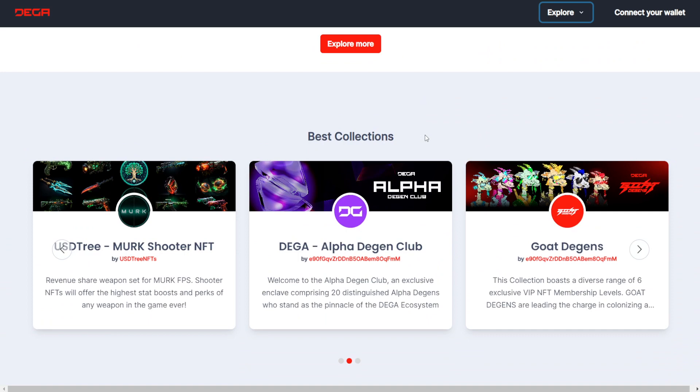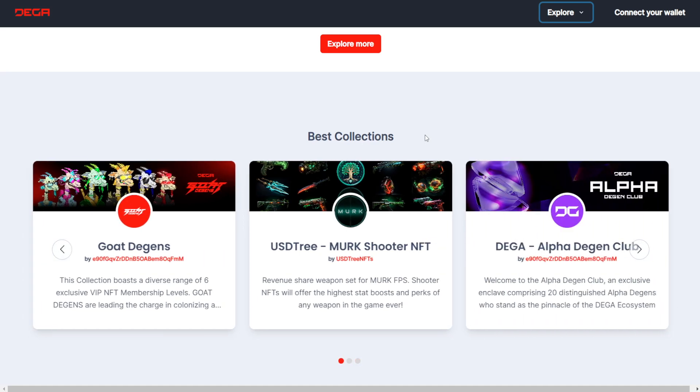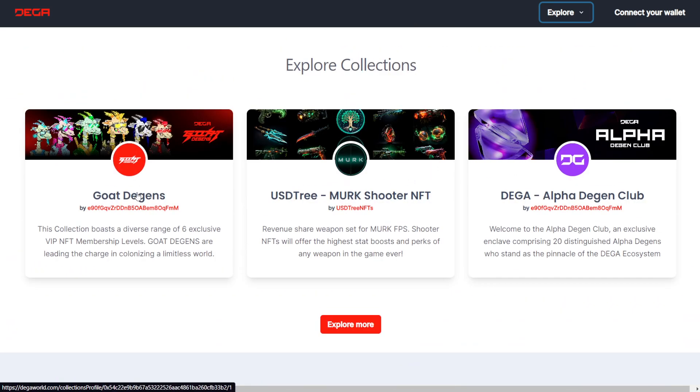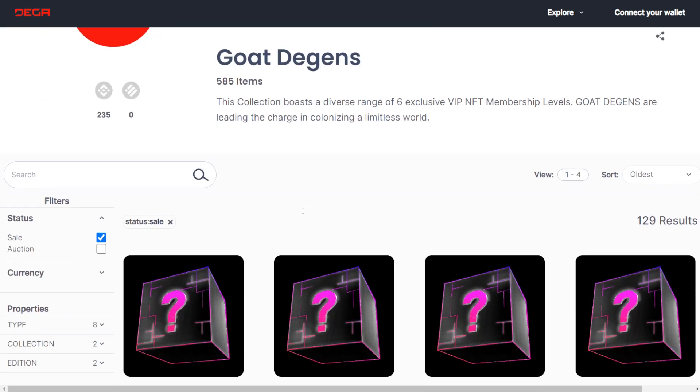Scrolling down here, you guys can see that this is the early stage for DIGA World, but they already have these three different collections going on. As more collections get added, you'll be able to peruse through these a little bit more. For example, let's go ahead and click on the GOAT DGENs — that was what we just saw in that video, as you guys can see from the graphics there, as well as what is being promoted through their primary website.